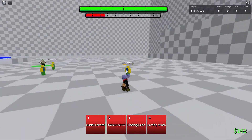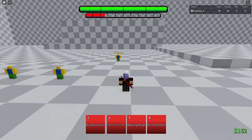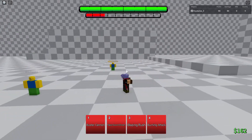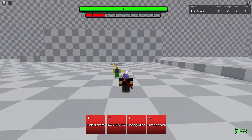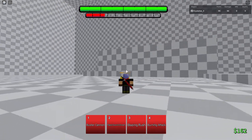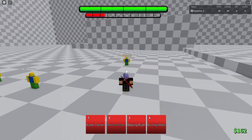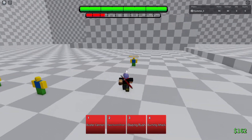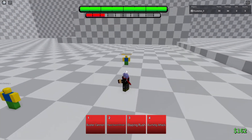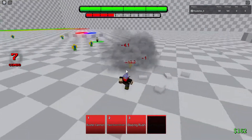If you land that combo multiple times in a match, that may be an extra 50 or 60 damage that you're missing out on because you didn't do this technique. How do you do it? It's actually pretty simple — you just want to time your clicks. When you bring them up in the air, do one, two, three, and then when you're about to do your last hit, click your attack at the same time. You can see it starts charging the attack up before they even hit the ground. Click your move and the last hit of your M1s at the same time.